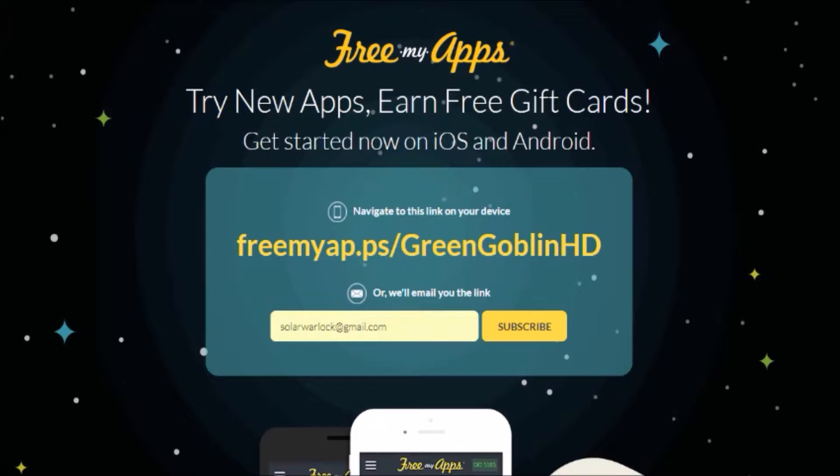When you first log on, you will be prompted to enter your email. You might get a little bit of spam from them — if you don't like offers, just be aware. But if you're fine with getting offers in your email, this is perfectly fine. What you'll do is download an app right away when they tell you to on your very first time using the app, and you will be entered into a $50 gift card giveaway — and yes, you get to choose the gift card.